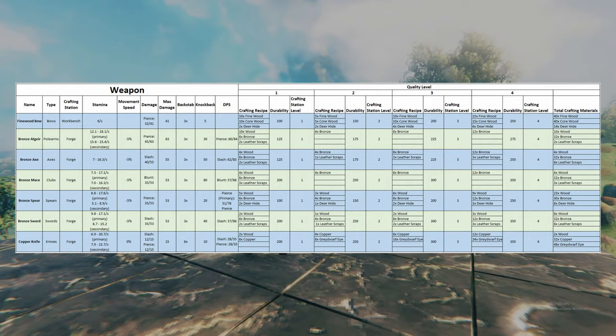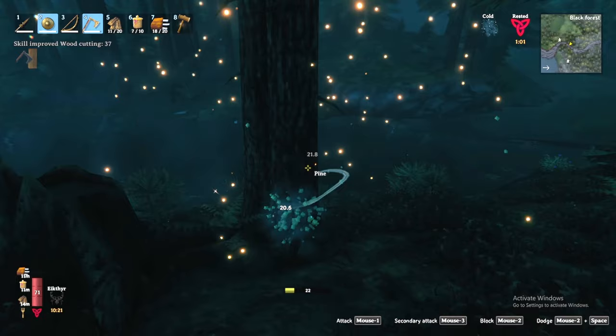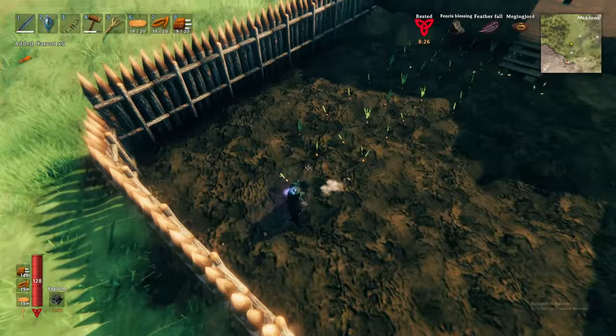At this stage we are ready to hunt down the king of the forest, but first let me cover other resources available in the biome. The black forest introduces core wood, acquired from chopping down pine trees, which unlocks recipes for the cultivator, bronze pickaxe, and the much improved fine wood bow. Along the floor you'll find new food ingredients such as thistle, blueberries, and carrot seeds. With carrot seeds and the cultivator you may now begin a carrot garden in the meadows biome.